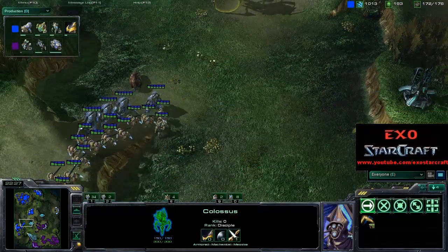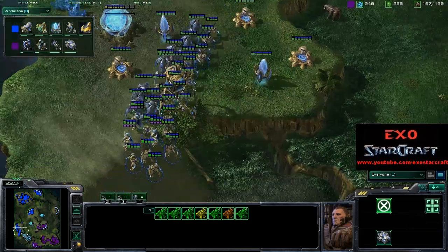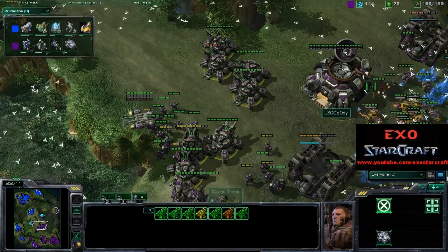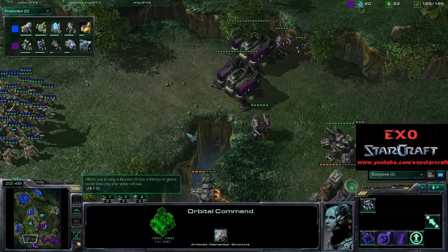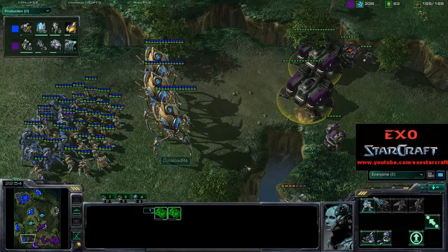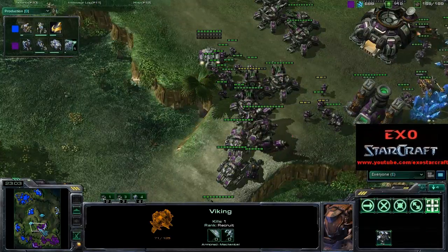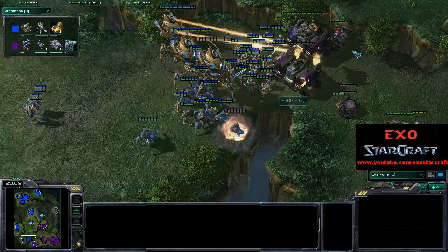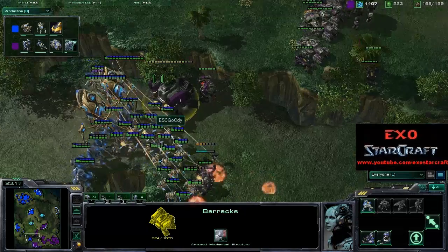Two more Colossus joining the army. He wants to un-siege those tanks — if he is to attack here, he needs to attack without those tanks being sieged, which is very important. Looks like he's going to go around behind the natural. This position is really not defended whatsoever — just one lonely Viking and that's pretty much it. Goody is going to have to un-siege if he is to defend this. He either has to go for a counter-attack or defend — he can't do both.